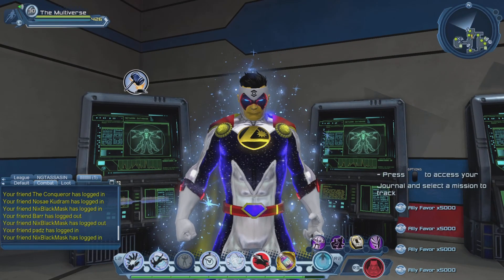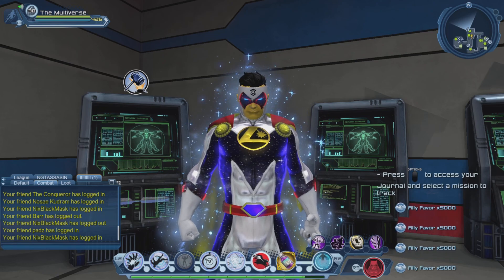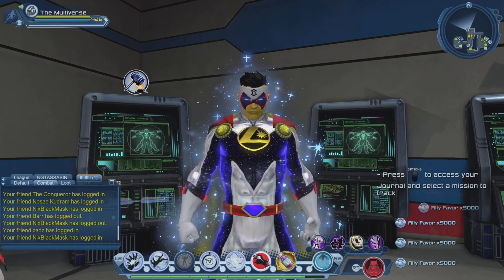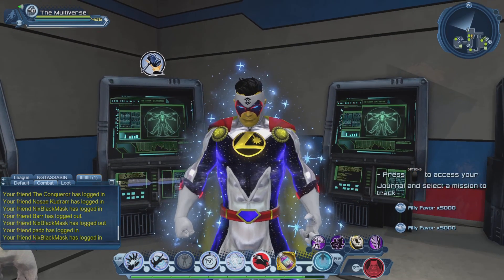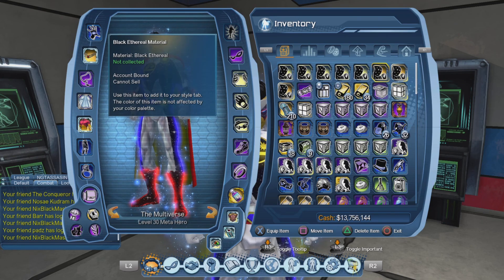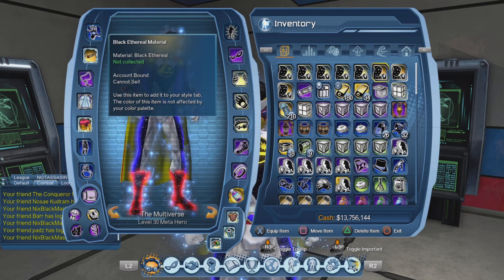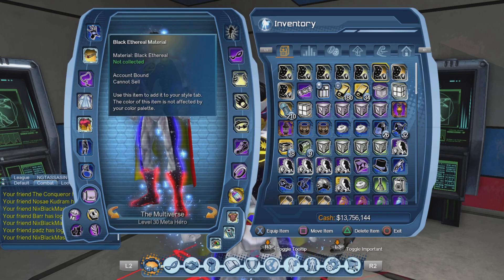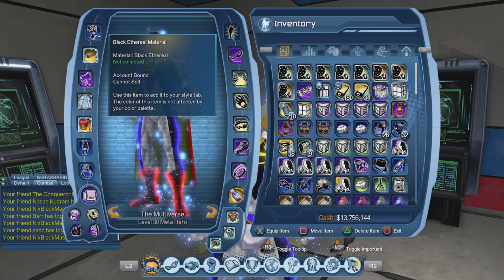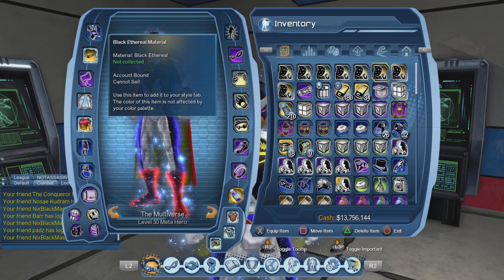Before I consume those materials, let's take a look at the broker. If for some reason you don't want to open booster bundles, that's fine — you can purchase those rewards from the broker. Although I should warn you: for the black ethereal material, it is currently labeled account bound, but that is not intended. You should be able to sell it on the broker and trade it to other players — they mislabeled it. So don't worry, tomorrow you will be able to sell it or buy it from the broker.